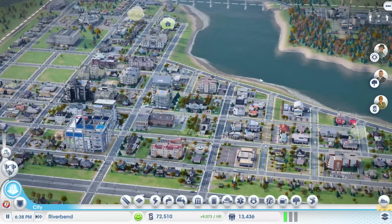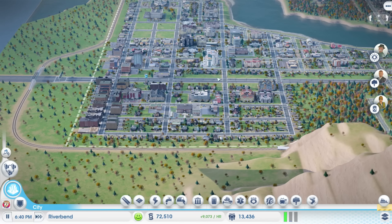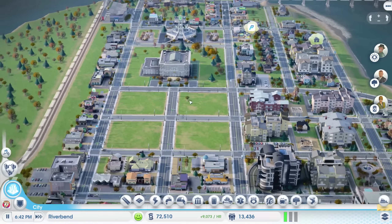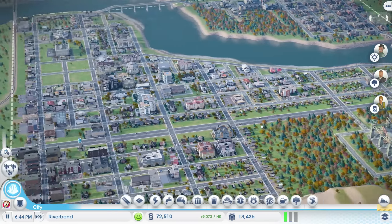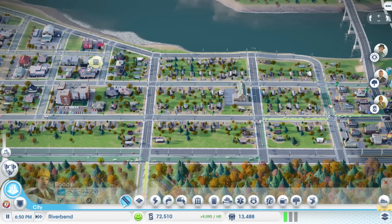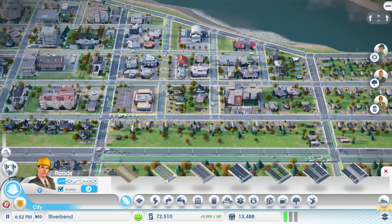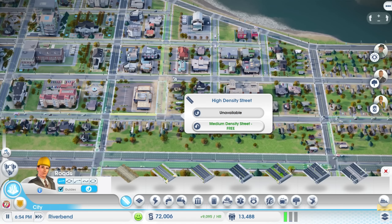If we could get the population to 15,000, it would mean we can go ahead and upgrade City Hall, which means we can deal with this request to plop a hot air balloon park. We need a Department of Tourism to do that, and to get the Department of Tourism, we need 15,000 people to upgrade City Hall. So basically, we're kind of just waiting — waiting for the population to increase, but I get the feeling it's not necessarily going to unless I make a few changes.